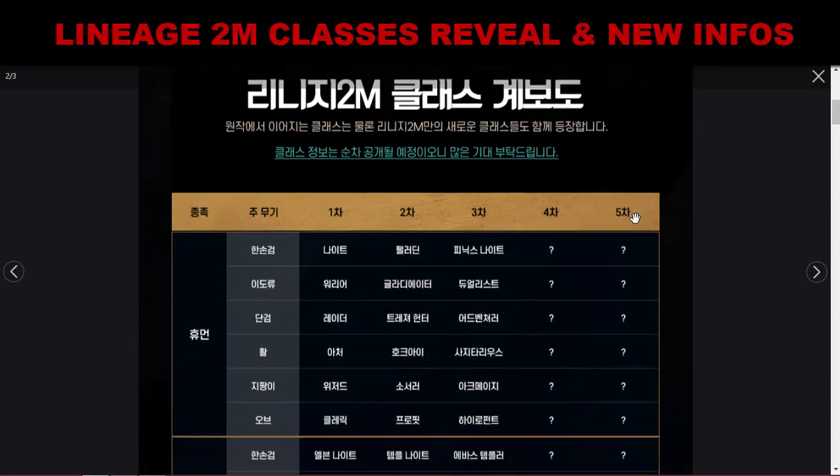We have five tiers of classes — can you believe it? Five tiers! Even in Lineage Classic it only had four tiers. There will be an additional tier, and I think this last tier is the awakening class, like Yul Archer or Feoh Wizard or something like that. I'm also very curious about the fourth tier.